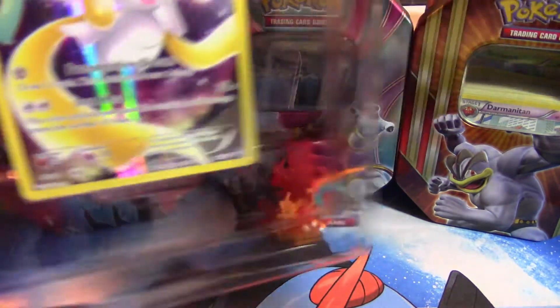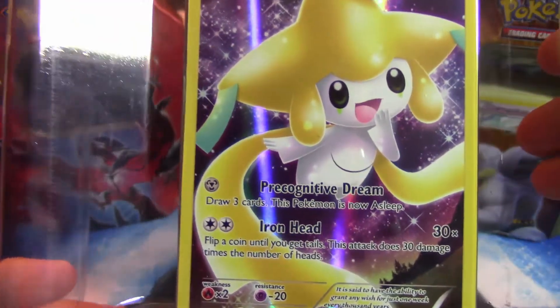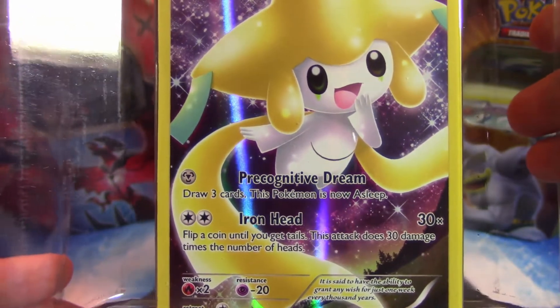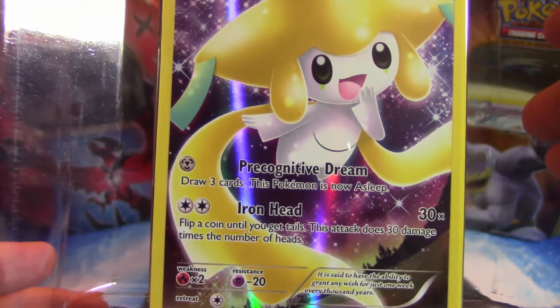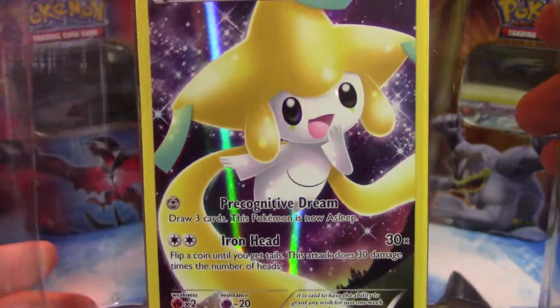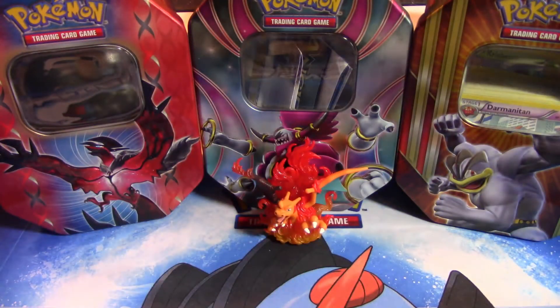We have the promo card right here, and I'm not going to pop it out yet — zoom in there a little bit — it has the move P Dream: draw three cards, this Pokemon is now asleep. That's really bad. And Iron Head — we all know what Iron Head does in TCG, it's one of those flip-a-coin moves: get heads, get lucky, you will be doing damage, but if not, you have lost the game.